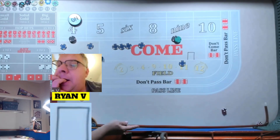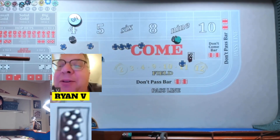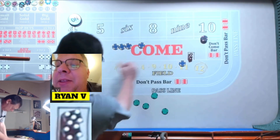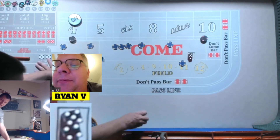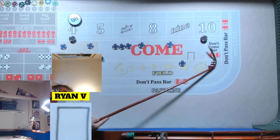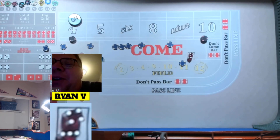We got a 9. So we'll make the 10 look like 500 and rack the rest. Oh — we got a 7. 4-3. Well, there it goes.